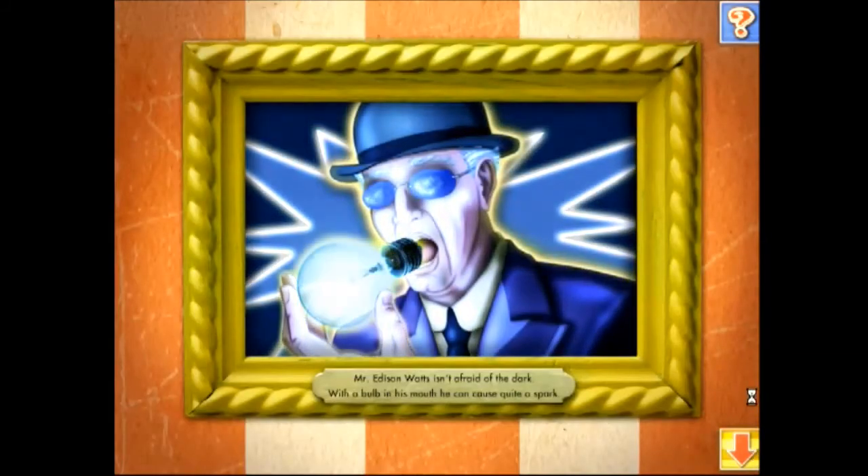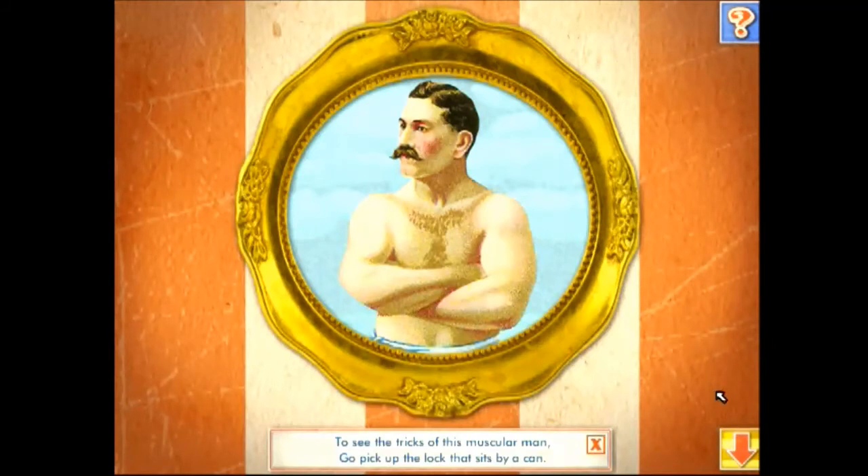Mr. Edison Watts isn't afraid of the dark. With a bulb in his mouth, he can cause quite a spark. Listen to the clue: to see the tricks of this muscular man, go pick up the lock that sits by a can. Use the arrow button to go back to the carnival to find the missing object.